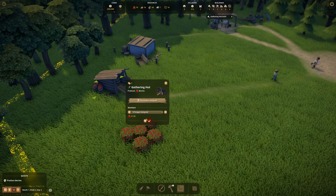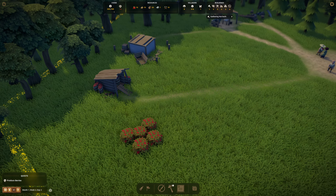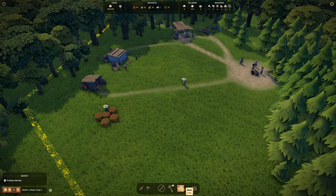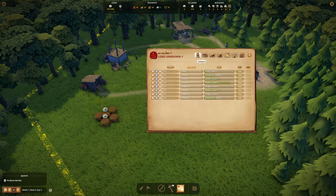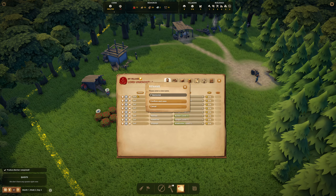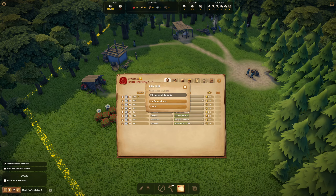Let's get our first berry collector — maybe two of them. Now we should have around zero people with empty hands. In the menu here you can see what we're working with and their skills. The UI has been improved so much. My village name is Bantonia — let's maybe name it Kingdom of Bantonia.